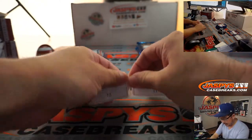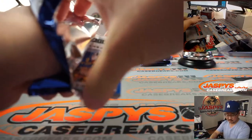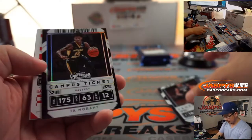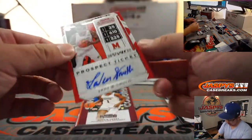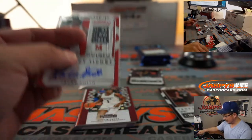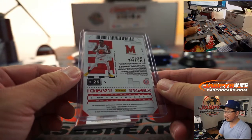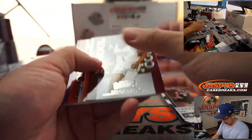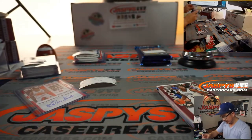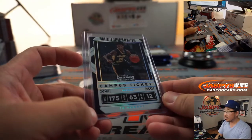Matt, you got pack two earlier, now you have pack ten. Pack ten. Kemba, Ja Morant in that foil. Is he going to make those goggles cool again, like Horace Grant? And then a nice Ja Morant campus ticket in that foil, which is pretty cool as well.